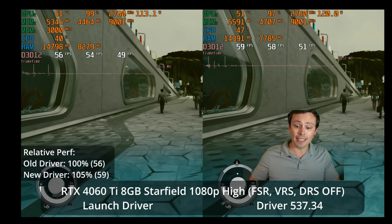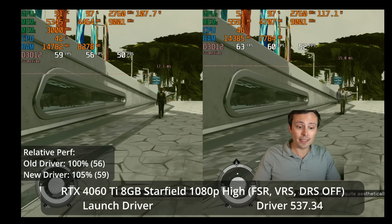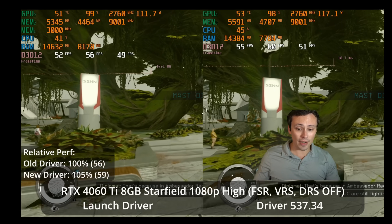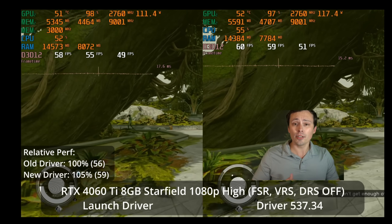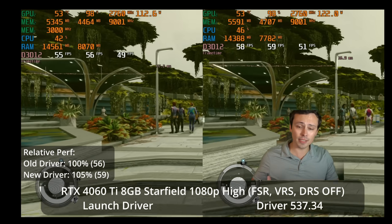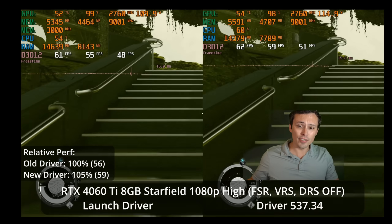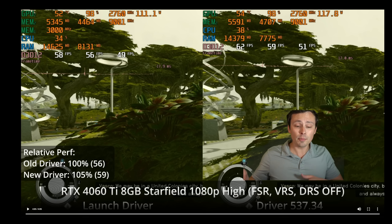I also tested 1080p at the high preset with no upscaling — native 1080p high — and we did see it bump performance from 56 to 59, closer to that magic 60 FPS number, a 5% bump. So basically, across the board in a variety of resolutions and graphic settings with and without upscaling, we fairly consistently see an uplift anywhere from 4% to 7%, averaging around 5% performance uplift on this particular GPU.